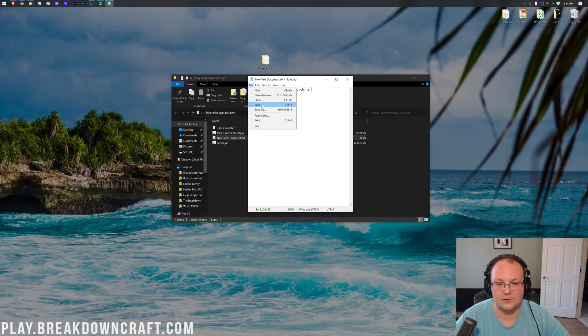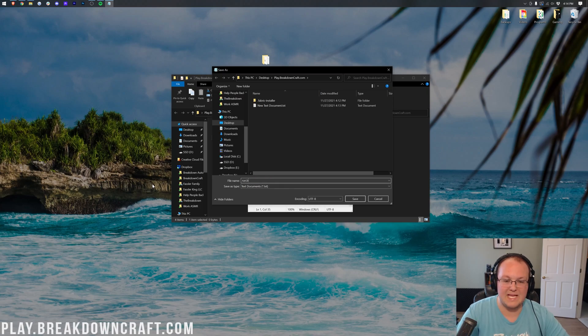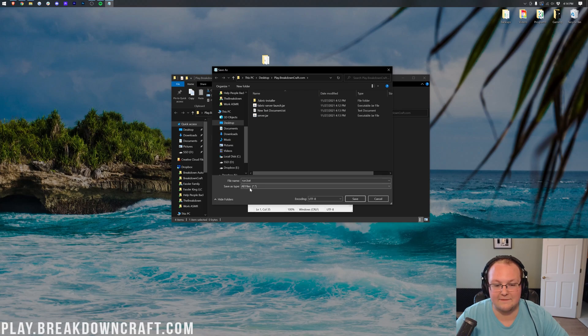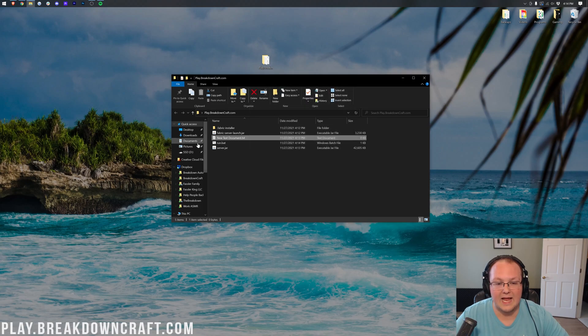You can delete the Fabric installer from your desktop — now you have your server folder with all the server files in it. Right-click in the folder and create a new text document. Open the new text document in Notepad and paste the code you copied from the Fabric installer. If you didn't copy it, the code is also in the description. Then go File > Save As, name the file run.bat, set Save Type As to 'All Files,' and click Save. You now have a run.bat Windows batch file. Delete the text document — you don't need it.